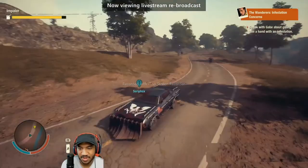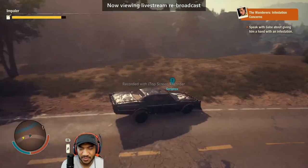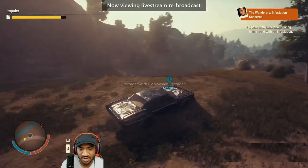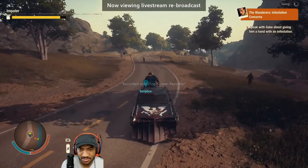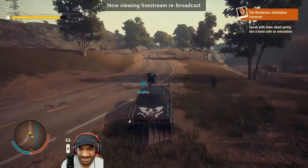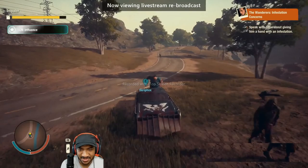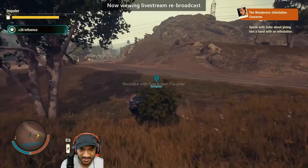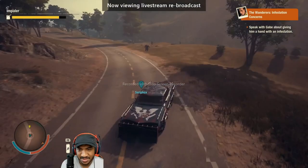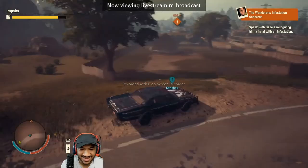Another thing I learned is that you can take out a juggernaut by backing into them — of course, if you're going fast enough. Because it still does damage, and it doesn't really do much damage to your car. Almost drove into the river. Let's try driving a little bit further so we can actually gain momentum.